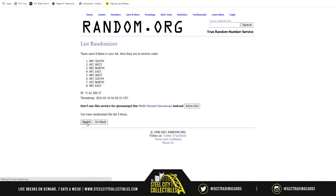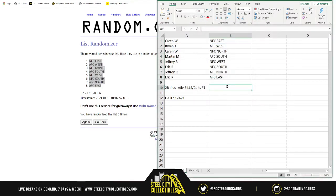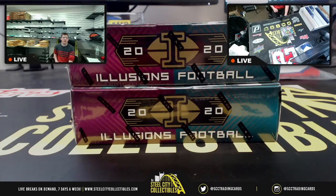Karen starts off with the NFC East. Brian gets the AFC West. Then Karen back with the NFC North. Martin gets the AFC South. Jeffrey gets the NFC West. Eric gets the NFC South. Jeffrey also gets the AFC North. And Eric gets the AFC East. Good luck everyone — we're glad you're here too, Floyd, appreciate you.